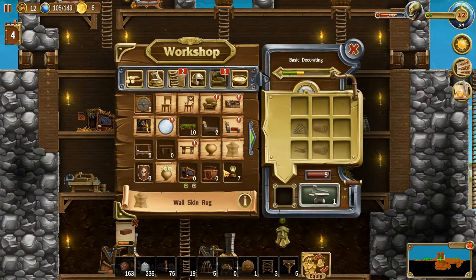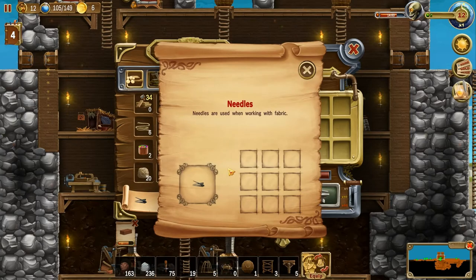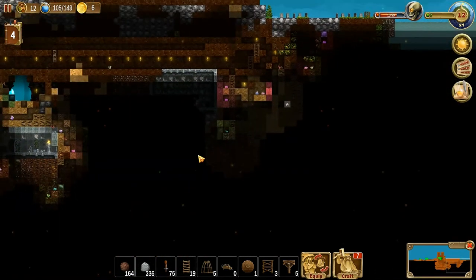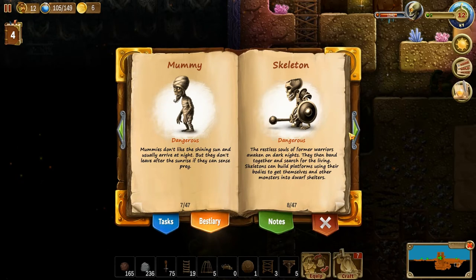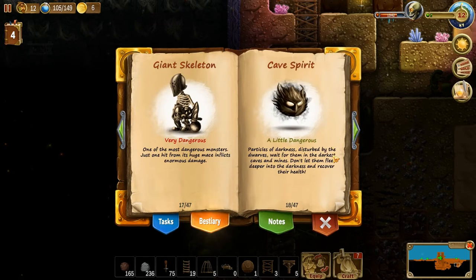Let's go for the wall skin rug - that's leather, so a couple of leathers. We're going to run out of nails. I clicked needles - needles are used when working with fabric. I've seen one down here, right next to the spider. His bestiary says to call him Nico - that's the name of our cat. He looks like our cat, who also looks like Toothless from How to Train Your Dragon. He's a cave spirit - a little dangerous, particles of darkness disturbed by the dwarves.